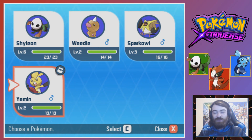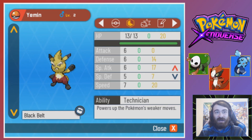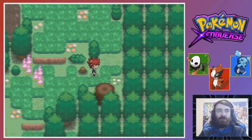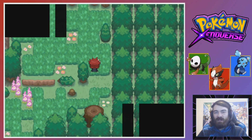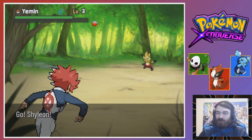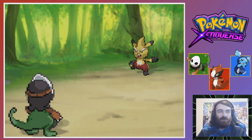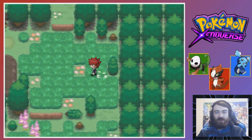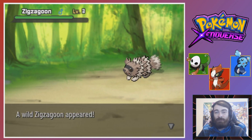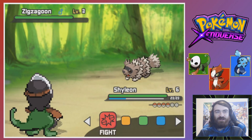The one that surprises me the most is Yemen already having a Black Belt and Technician. I feel like this Pokemon could be really, really good early, but for now we're going to keep Shileon in the front and play it out with our starter. Generally, we don't want to be training up too many Pokemon at the start because they'll get very underleveled quickly, and levels are pretty important.